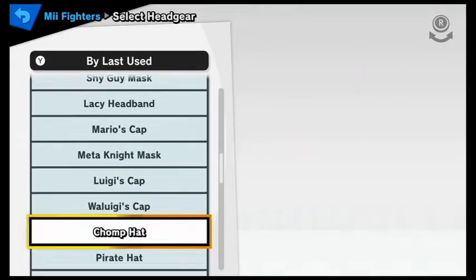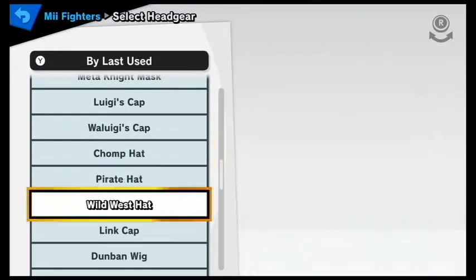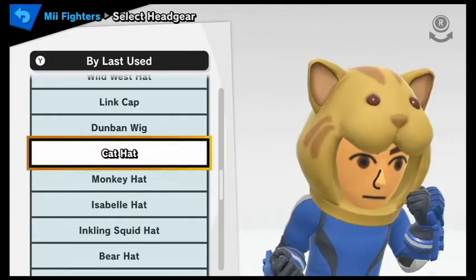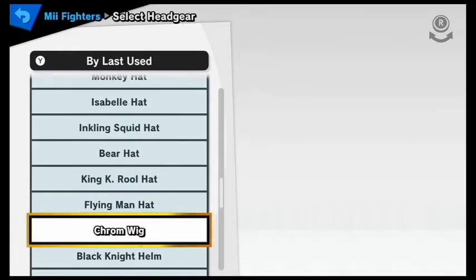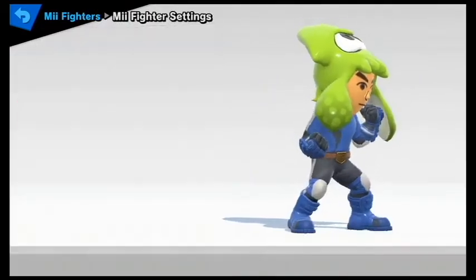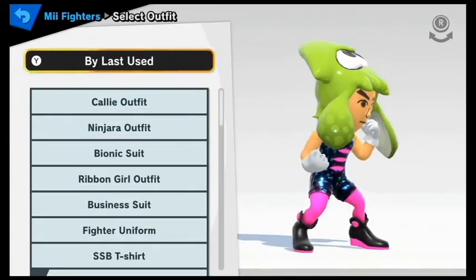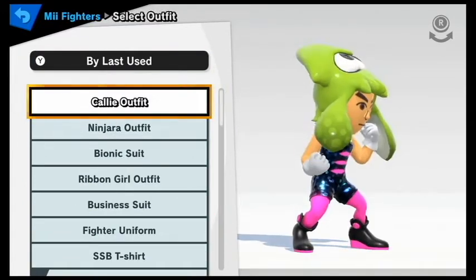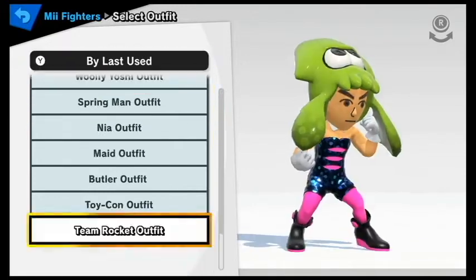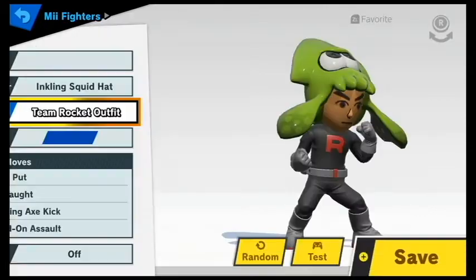I can't even begin to tell you guys how much there is in here. You can rotate your character to see what you want. Oh, a Link one! I forgot there was a cat one, and a Monkey. There's tons and tons of different ones you can do. Squid Hat — let's do that. Then the outfits, same thing — there's tons and tons of different outfits you can do. There's a lot more for the Sword Fighter and Gunner than there is for the Brawler. So let's go with Team Rocket outfit and Squid Hat.